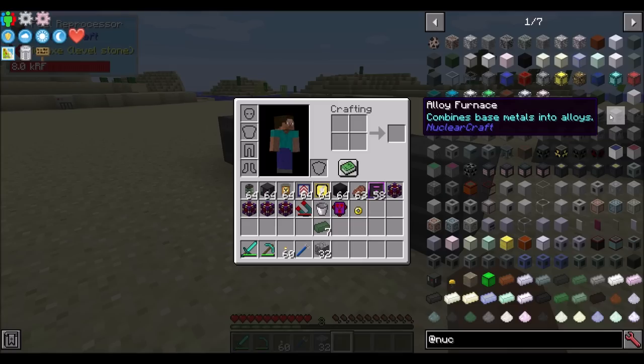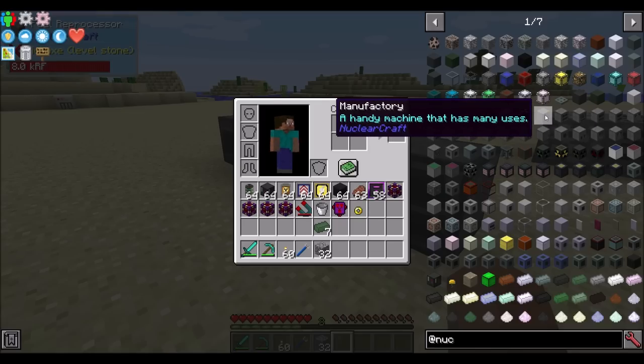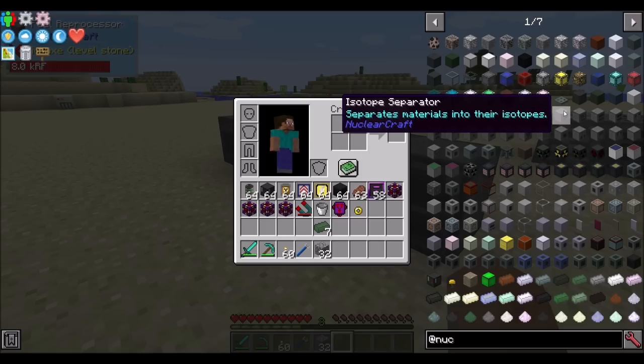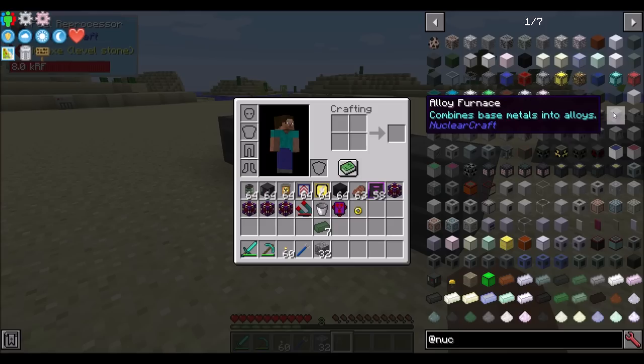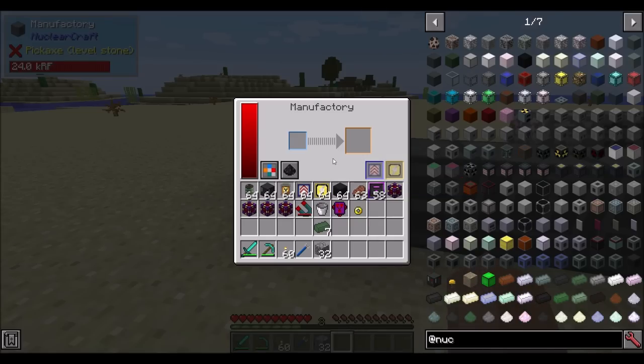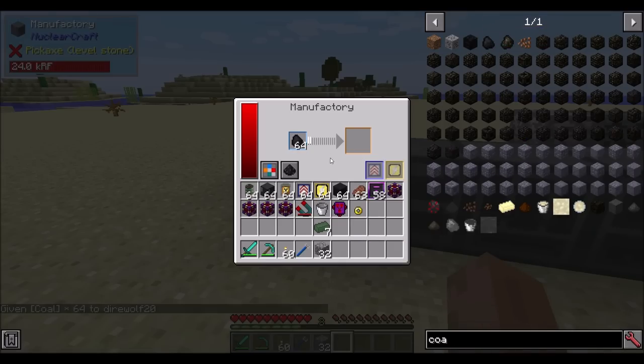There are many machines involved in the processing and crafting of all the things you'll need to get into nuclear reactors. Most of them are similar in the way they work, and all their recipes are available in JEI. For example, if you look at the manufacturing machine, you'll see you can turn coal into pulverized coal, pulverized coal into graphite dust, and there are a handful of other recipes available. Similar things exist for the isotope separator, decay hastener, and fuel reprocessor.